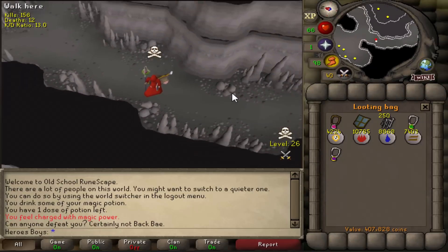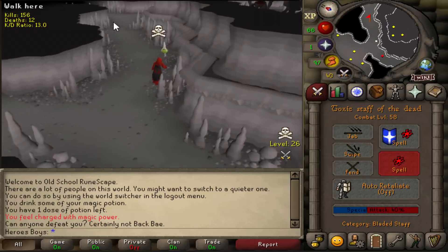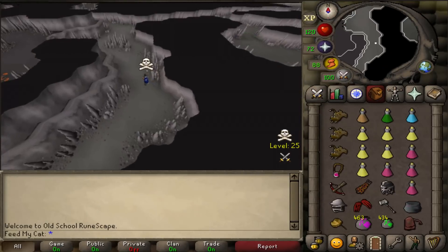He had 370k in runes - that's why I wanted to go for him. I figured on the off chance he'd just bring a lot. These little guys are trying to skull trick me. Wow.